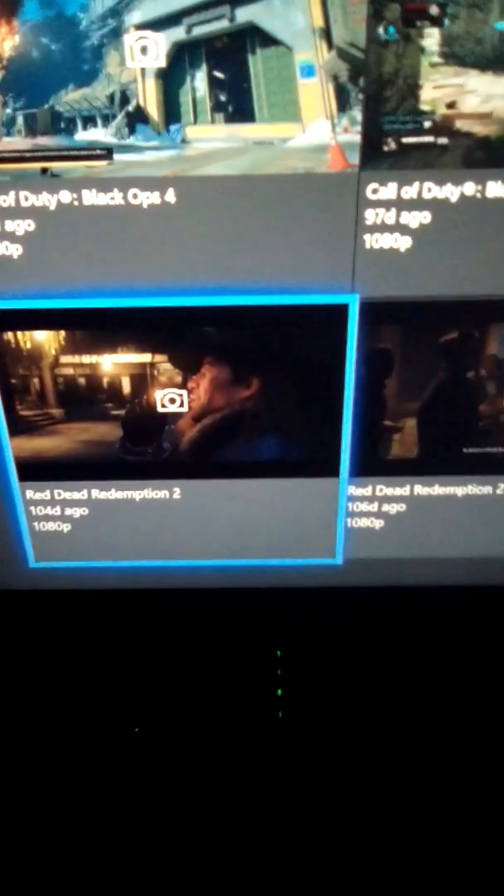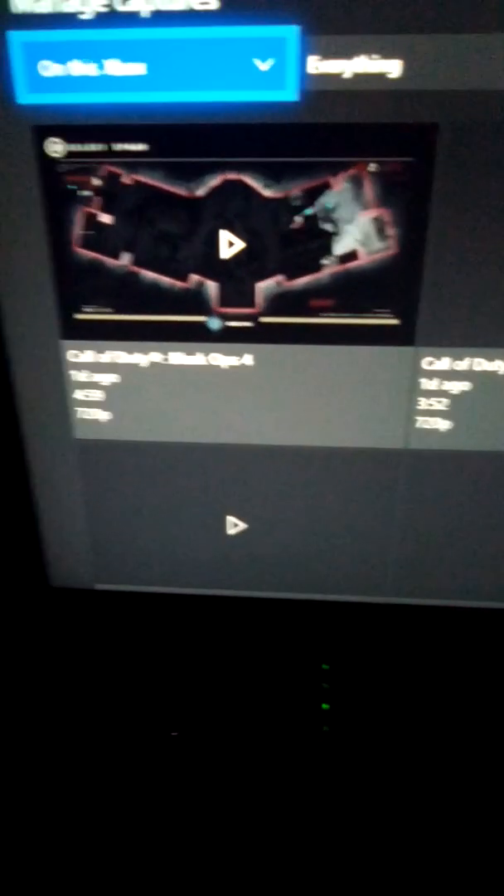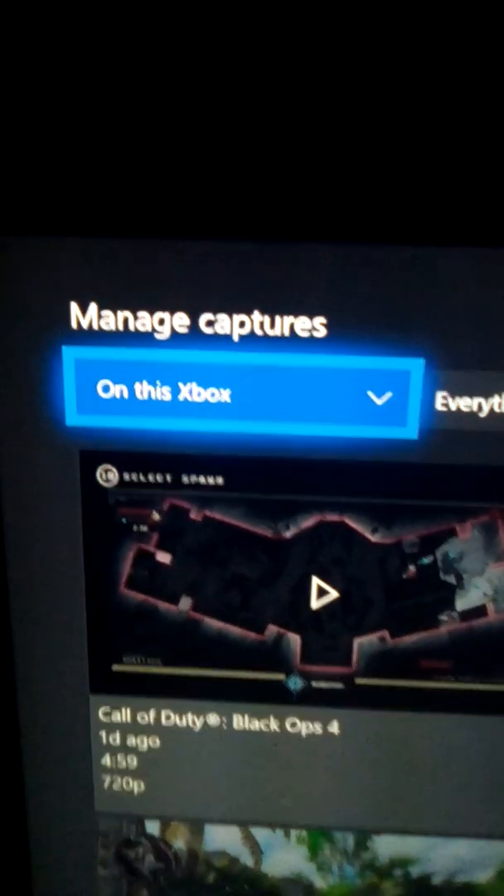Then with the left thumb stick I'm gonna go down and share this with my friends to my activity feed. I could always share it later because it's on Live anyways. So from here, everything on this Xbox - I already saved that picture, that's all I wanted. Now I'm gonna go back up to the top, still on 'This Xbox,' and move over.